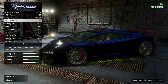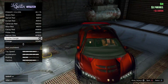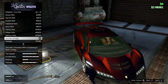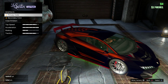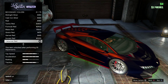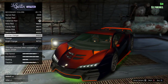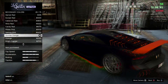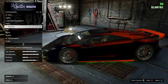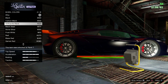Apply Midnight Blue to your car, then go to pearlescent and apply Sunrise Orange. Come over to secondary and apply Sunset Orange there. Then go to classic and select Sunrise Orange. Put your wheels to Sunrise Orange as well.